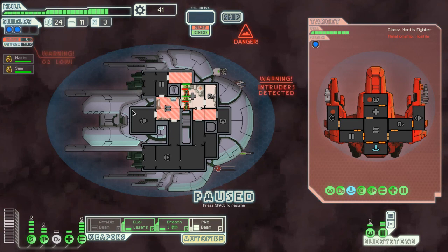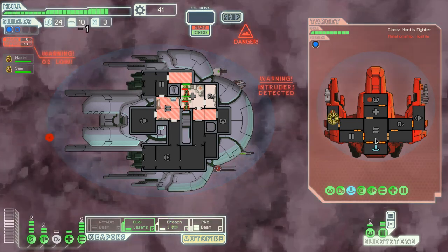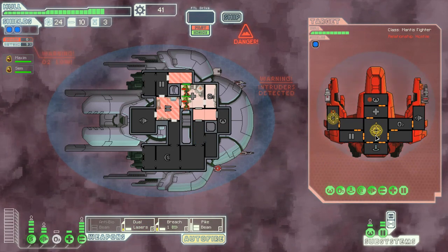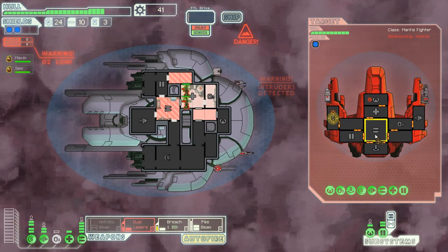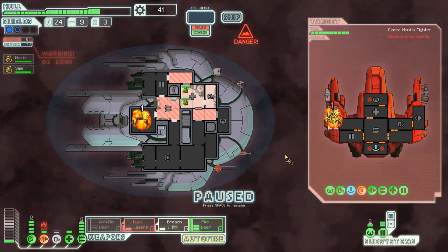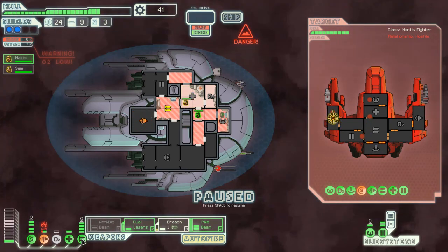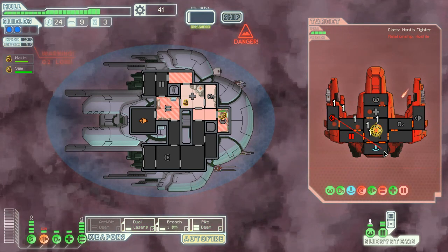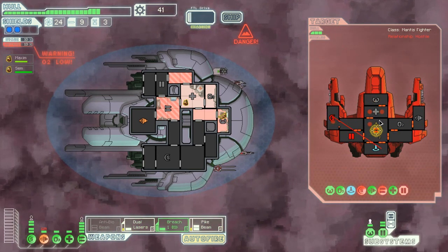If I had another crew member I could keep my guy in the cockpit. Breach bomb with the shields. Dual lasers — oh my god, so much missing. Another breach bomb with the shields. Good — maximum evasion, get back in the cockpit. We need oxygen back online. Our engines are on fire but that's okay because there's no air in our engines. Close all of our doors. Breach bomb did its job, dual lasers, and the pike beam. Things are looking better already!